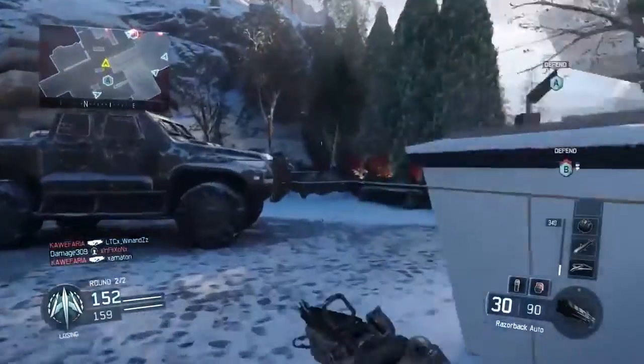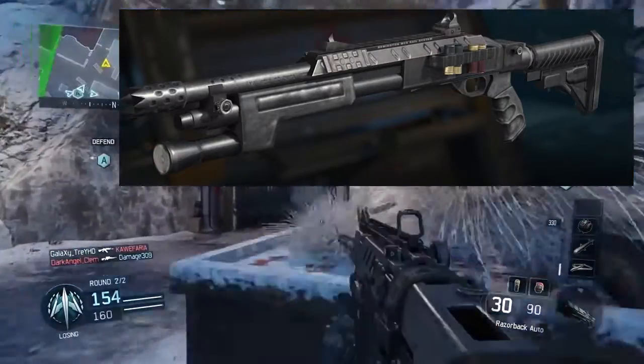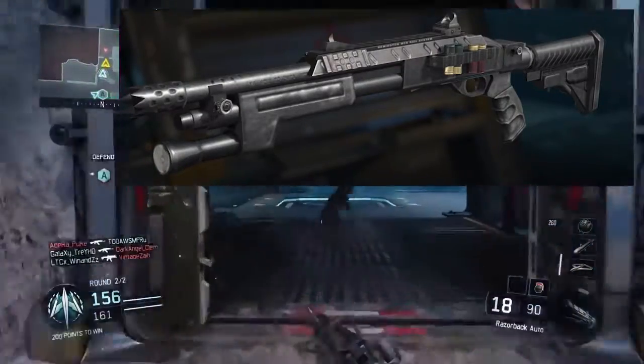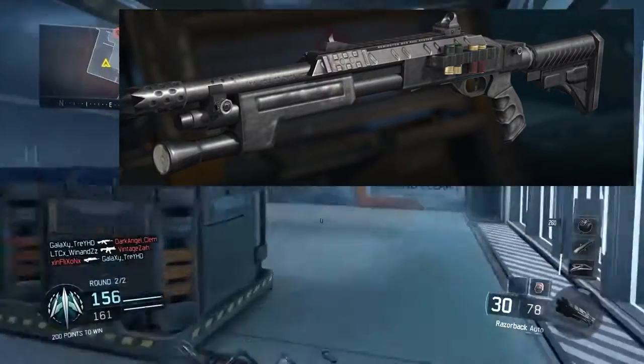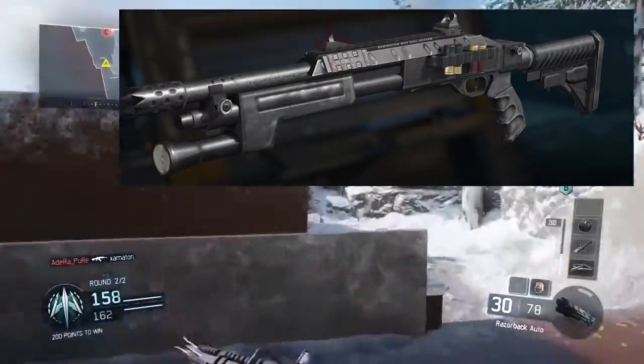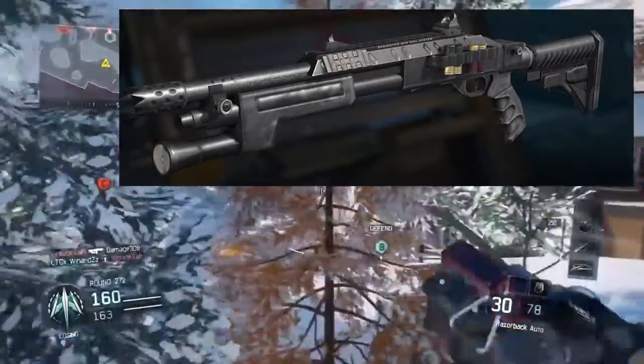But the next one looks just like the Remington 870 from Black Ops 2. Although we already do have a shotgun in the game that's just like the Remington — it's the KRM-262. Maybe this one's more like the KSG; it's more of a long range shotgun, which would be good. I hope that that's it, unless they're just lying about that.